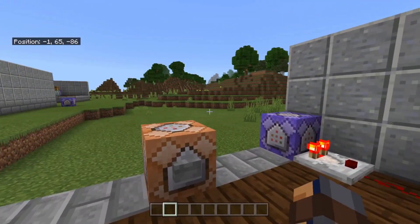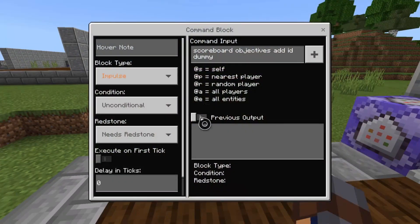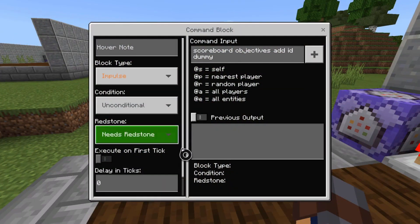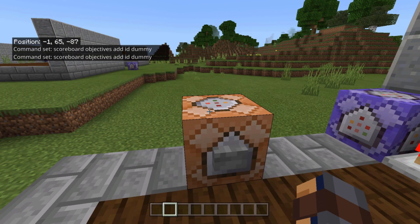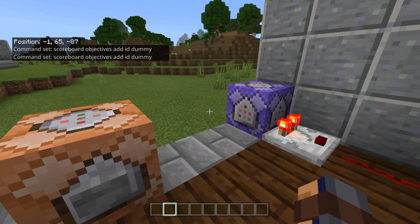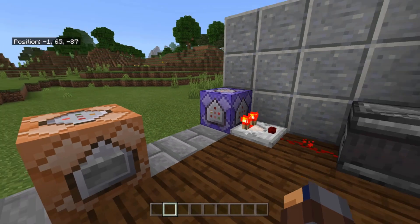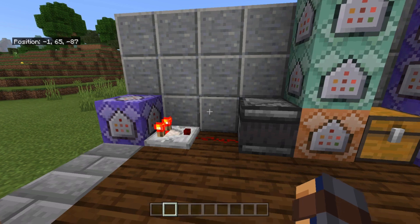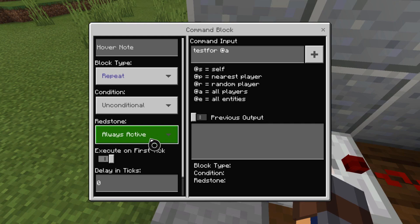The first thing you're going to want to do is give yourself the scoreboard — you can put this in the text chat or a command block with a button. Basically you're adding the scoreboard objective of ID so we can modify numbers and give random players a specific number. This utilizes an ID system. If you don't know how to do an ID system I'll show you now, and I might make a separate tutorial on it since it's such a powerful system.